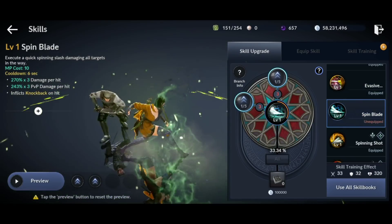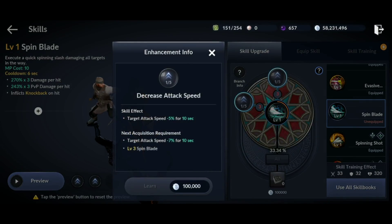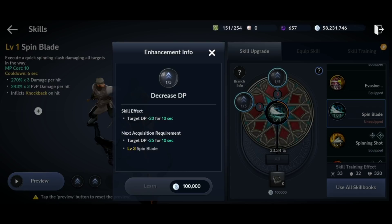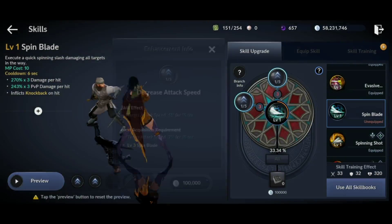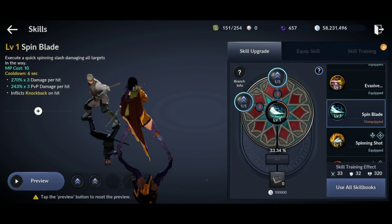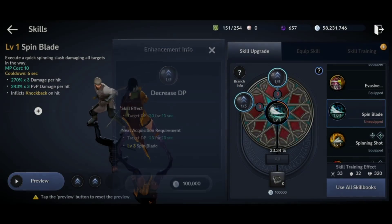Spinblade — I'm not a huge fan of it, but it does cost 10 MP with a 6 second cooldown time and one charge. It decreases the target's attack speed by negative 5% for 10 seconds, reduces the target's DP by negative 20 for 10 seconds, and it does 270% damage times 3, which is about 800% total damage. It also knocks back the target on hit. Not a huge fan of this for PvE, but you could get away with using it for PvP.